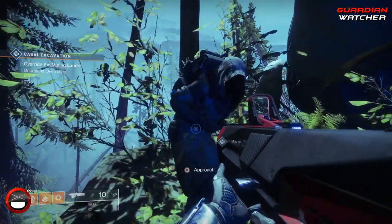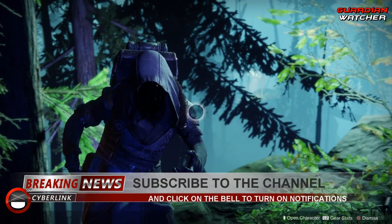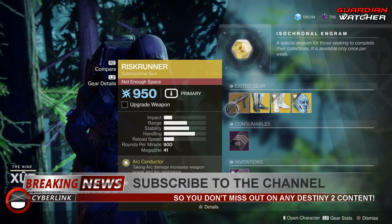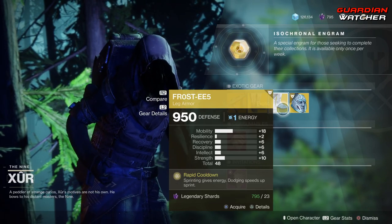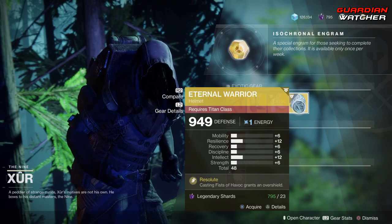So like every week, we're gonna go ahead and start with the left-hand side. The weapon of the week is the Risk Runner, which is an exotic submachine gun. Then we have the Transversal Steps for the Warlock, the Frosties for the Hunter, as well as the Eternal Warrior for the Titan.